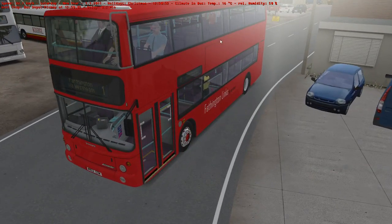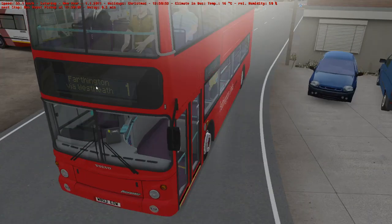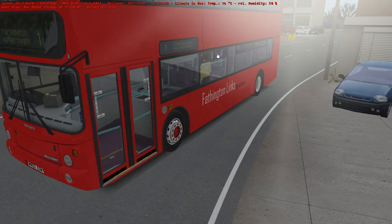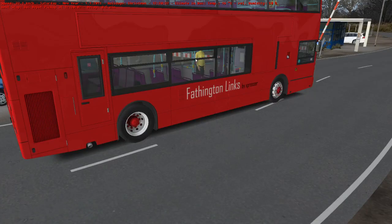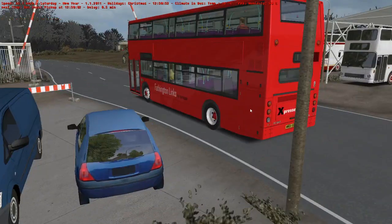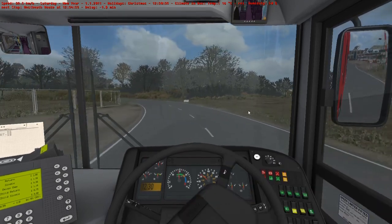This is an Ilex 400 B70L. As you can see, I made these destination displays — Farthington via West Heath. I edited them and they're actually currently released on Virtual Bus right now; I'll leave a link in the description. It's quite a nice bus. Farthington Links by Expresser — I made this livery all by myself. I like the back logo; that's probably my favourite part. Without further ado, let's get into it.